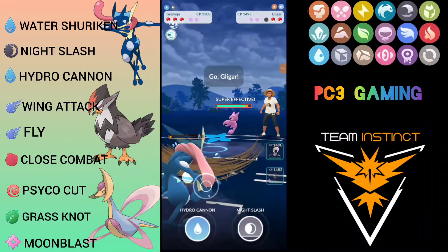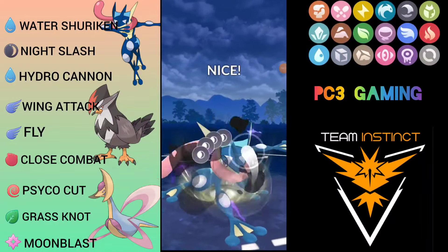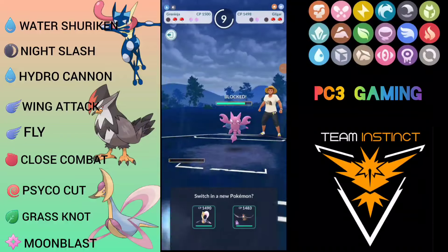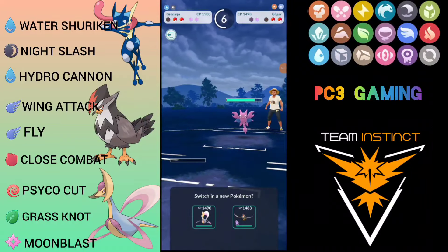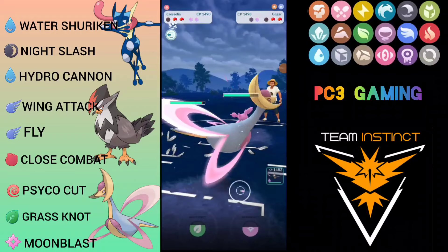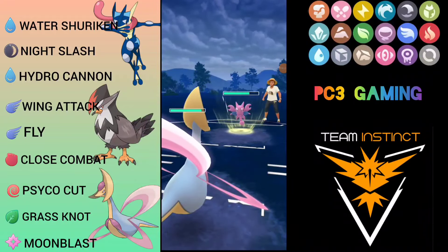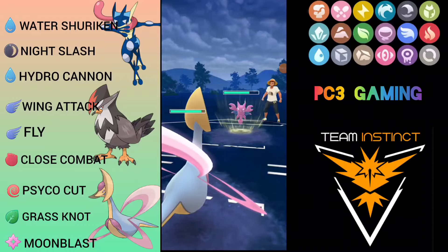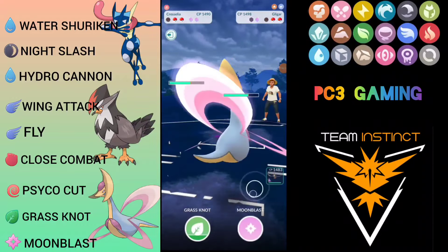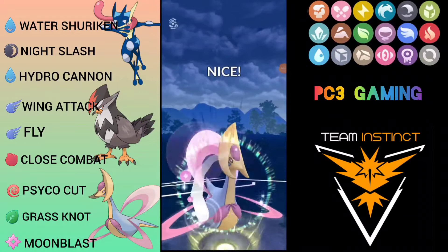I go for Night Slash immediately — this might knock out or get shielded. Good decision not to shield earlier as I'm about to reach another charge move. I went for Night Slash instead of Hydro Cannon again — should have gone for Hydro Cannon. Night Slash still grabs the shield though. Coming in with Cresselia since she can tank moves. I generate Moon Blast but opponent reaches his move — could be Dig, which would do heavy damage. Cresselia can tank it well.